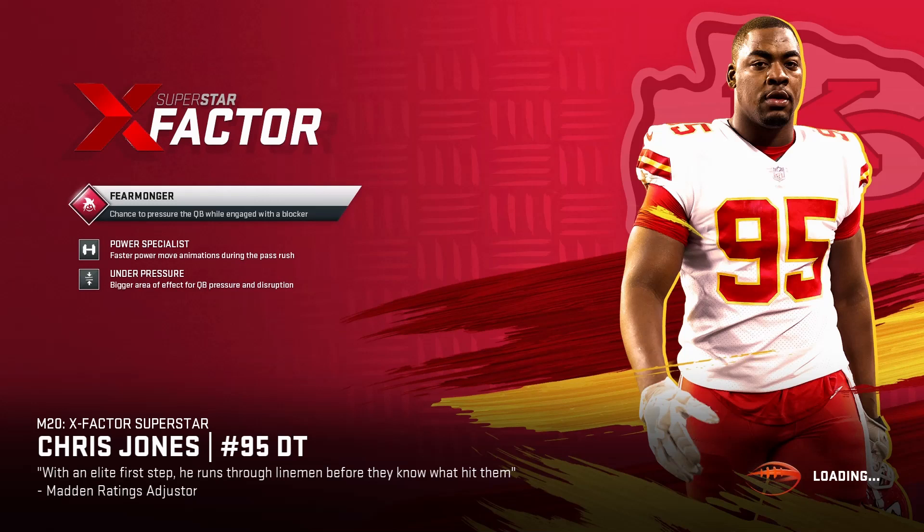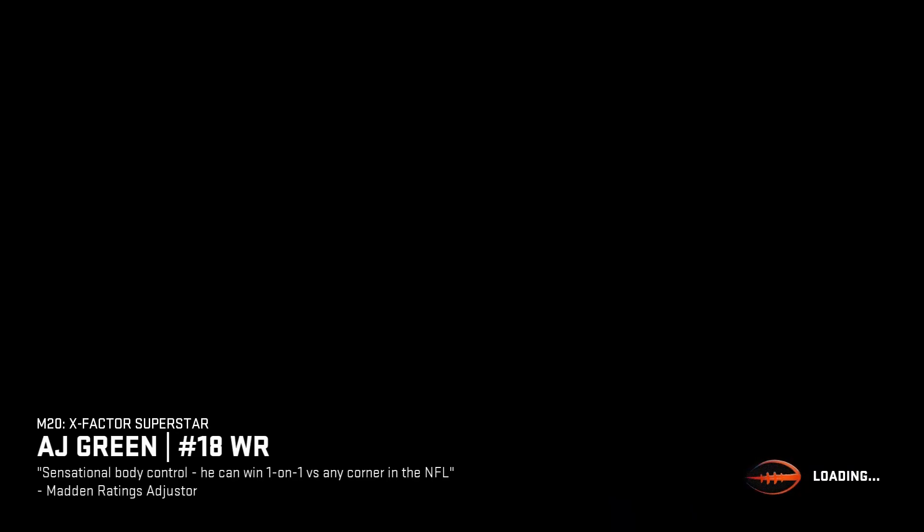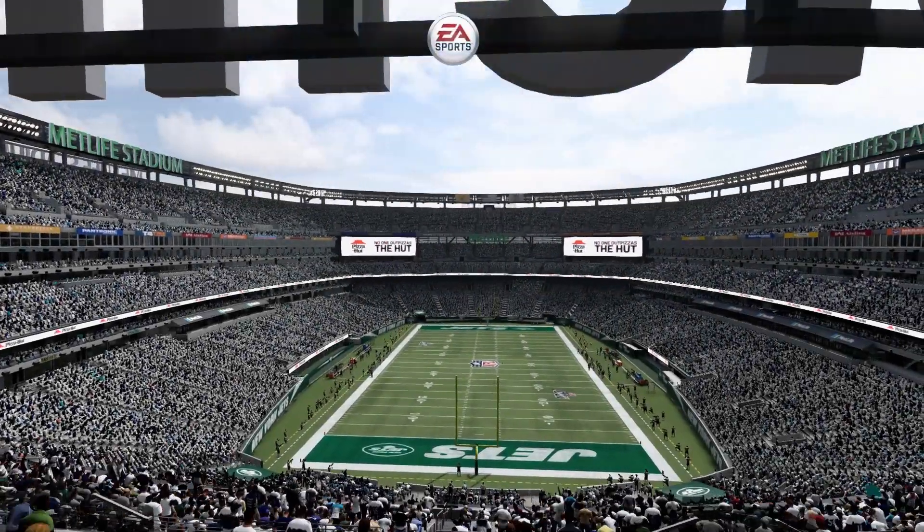The 49ers playbook was perfect and had a lot of plays I liked, but now that I'm using Randall Cunningham, this Dallas Cowboys playbook works a lot better for me. I'm sure there are other playbooks out there that are probably even better, but since switching to a mobile QB this playbook works perfectly. I'm winning a lot more games and I'm able to do certain plays I couldn't do with the 49ers playbook.